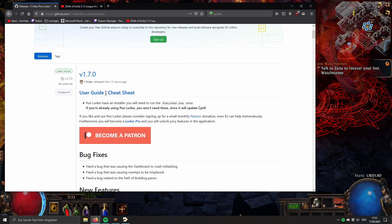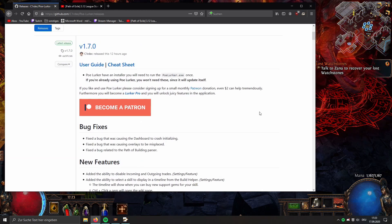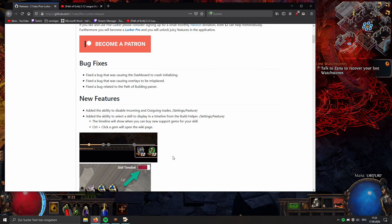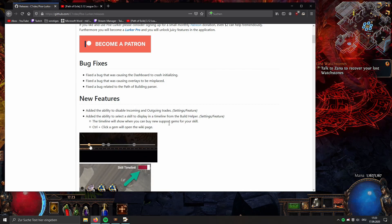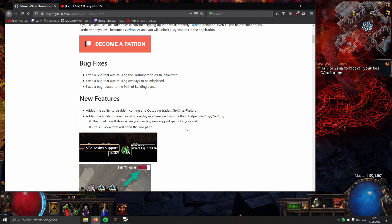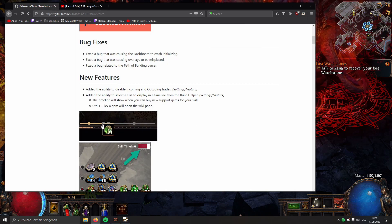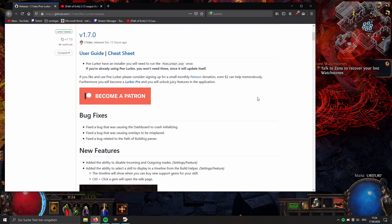This tool is not just what I'll show you today — I've made another video on PoE Lurker covering its trading features for buying and selling. But now there's this new feature which is very cool, especially for the new Heist league: while leveling, you can see where to buy gems and at what level.